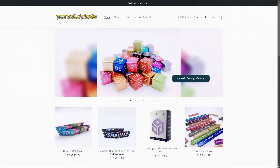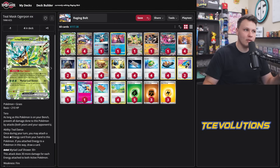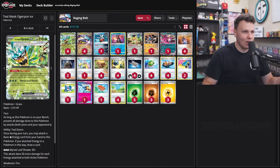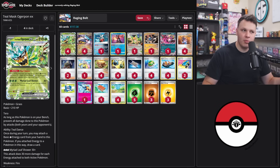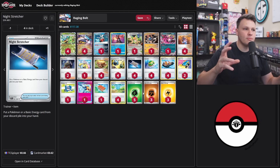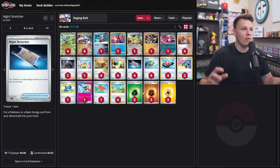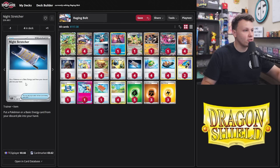So Raging Bolt — we all know it, some of us love it, some don't. The Bellowing Thunder attack is really hard to use. I've got four Raging Bolt in here, four Ogre Pawn as well of course. This makes more sense when we go through the rest of the card combination. I don't play Ultra Ball, which stands out — so we are lacking a little on Pokemon search. But let's break down Night Stretcher in this deck, because that's the purpose of this build.